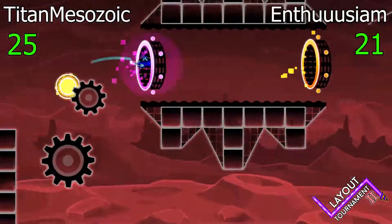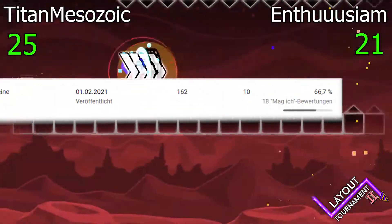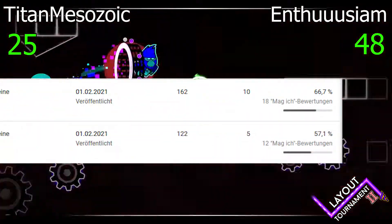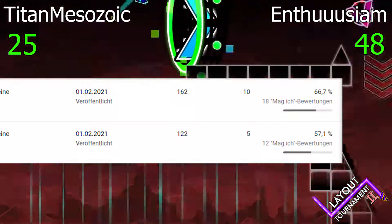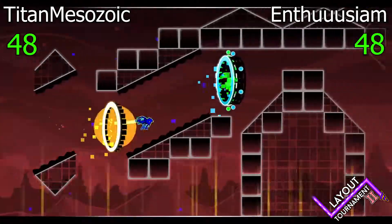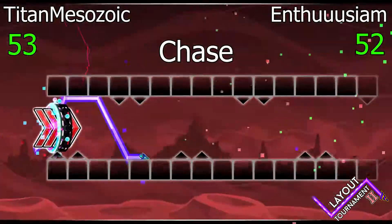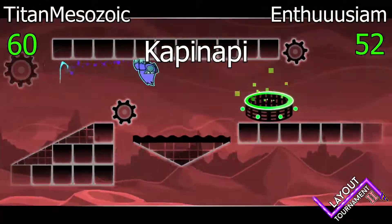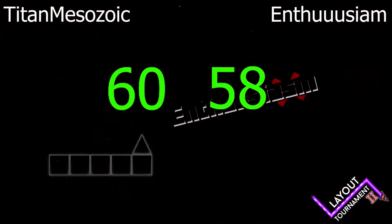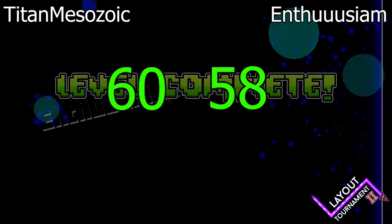Let's see what the others say. At the community votes, Enthusiasm received a like ratio of 66.7% which pretty much rounds up to 27 points, and Titan got 57.1% likes so he got 5 points less than Enthusiasm — 23 points. Now we get to the last category, the judges. Chase gave Titan 5 points and Enthusiasm 4 points. CapiNapi gave Titan 7 points and Enthusiasm 6 points.